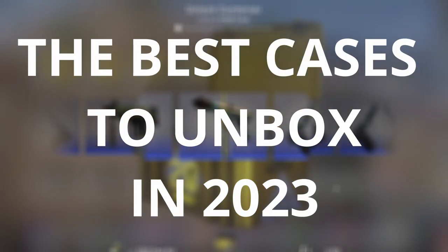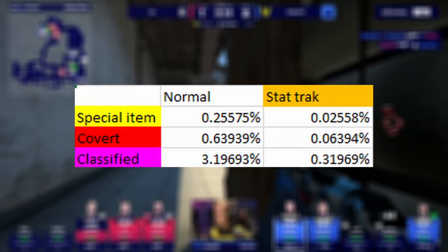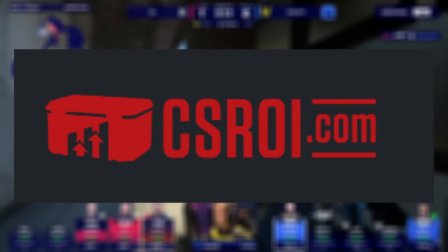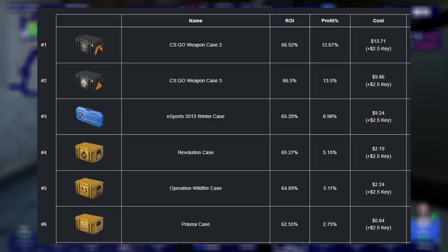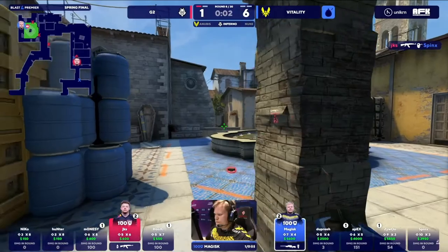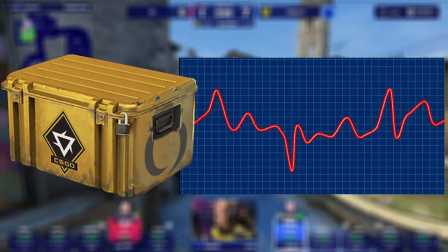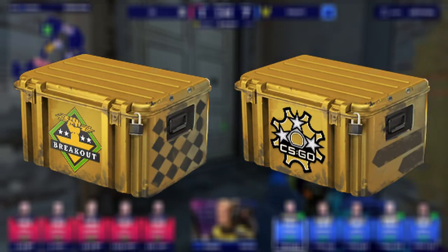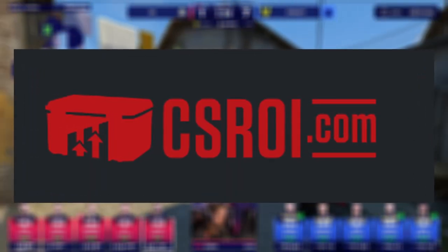That wraps up the best cases to unbox in 2023. I wanted to give an option in each category of risk-reward, but just remember you still have to get wildly lucky to even make the low-risk Revolution Case worth it. If you want to find even more cases, I'd highly recommend checking out csroi.com — not sponsored, by the way. It's an amazing tool to see the best cases and capsules to open, and filter by their ROI and profit chances, so you can see for yourself what's the best case to open at that moment. The numbers are always fluctuating as the market changes, so a newer option like the Revolution Case may not be the best in the future. I'll leave csroi linked in the description if you want to play with it yourself — again, not sponsored.